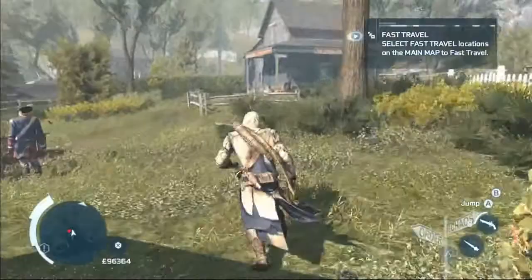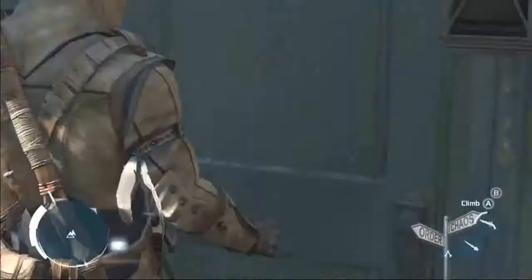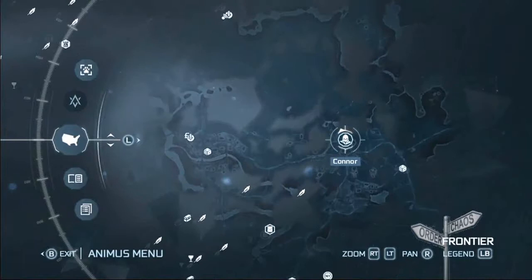G'day all. Autoplast Chaos here again with another video guide. I'm starting this one off by showing you what the buildings generally look like. They're easy enough to find and they all generally look like this, though some may be bigger and connected to other buildings, especially in the city.